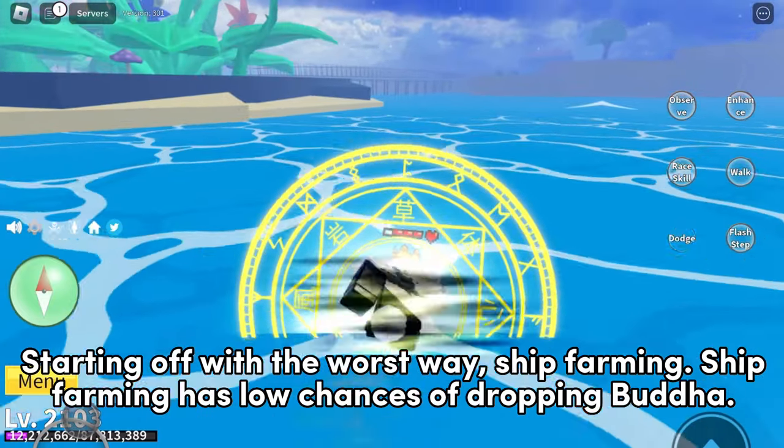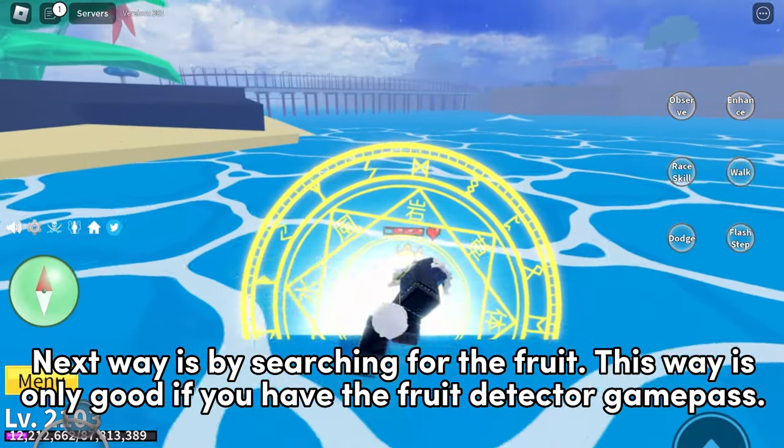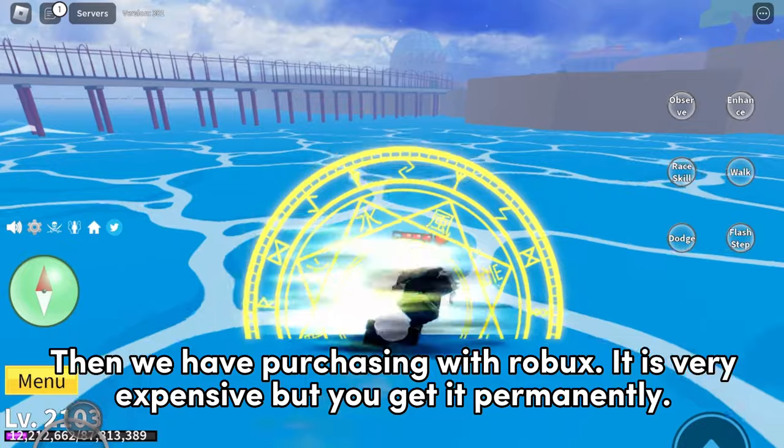Starting off with the worst way: ship farming. Ship farming has low chances of dropping Buddha. The next way is by searching for the fruit — this way is only good if you have the fruit detector game pass.